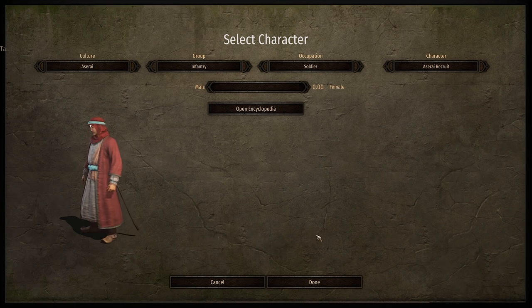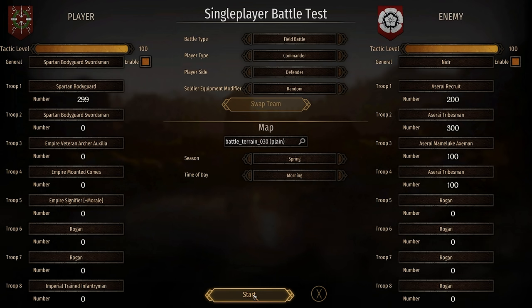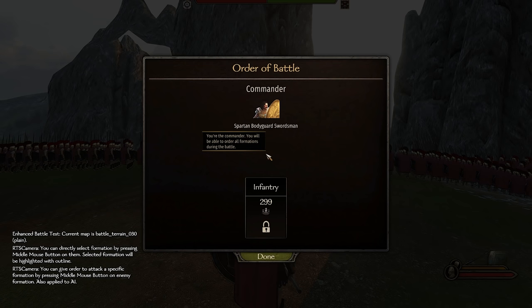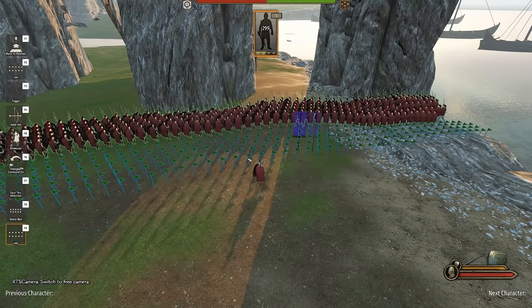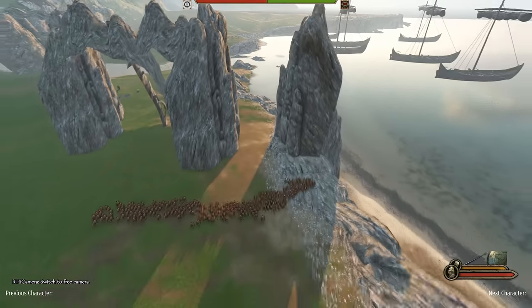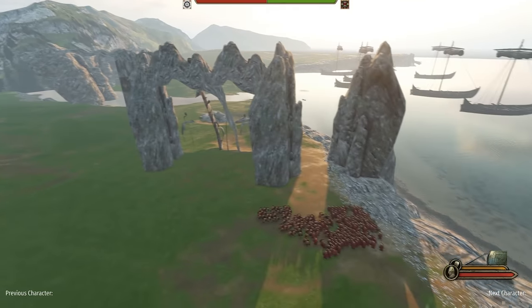We're going up against an Aserai force. I have tested this battle out and the Aserai absolutely slaughtered me — I think because of the spears. So we're going to fight two battles: one with this spear force, and if we get slaughtered I'll switch to the swordsmen, who I think will be more effective. We've got 300 — or 299 plus me — and we are raring to go. Let's get ourselves into a formation.